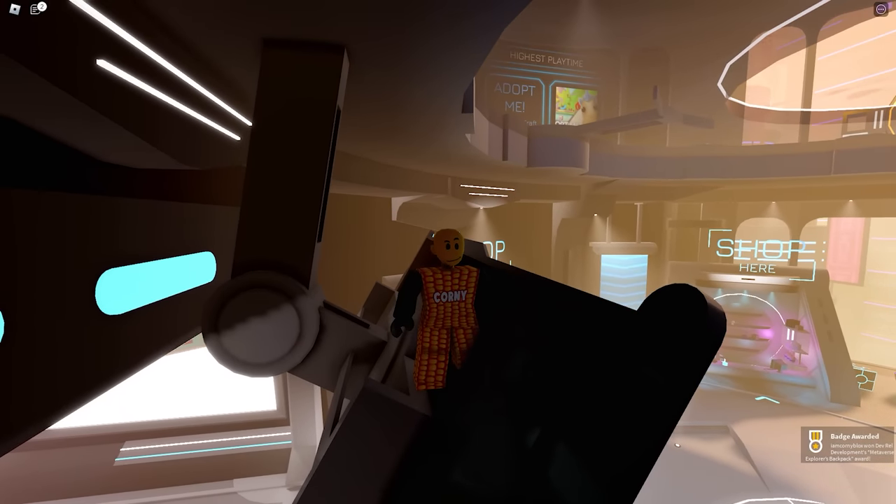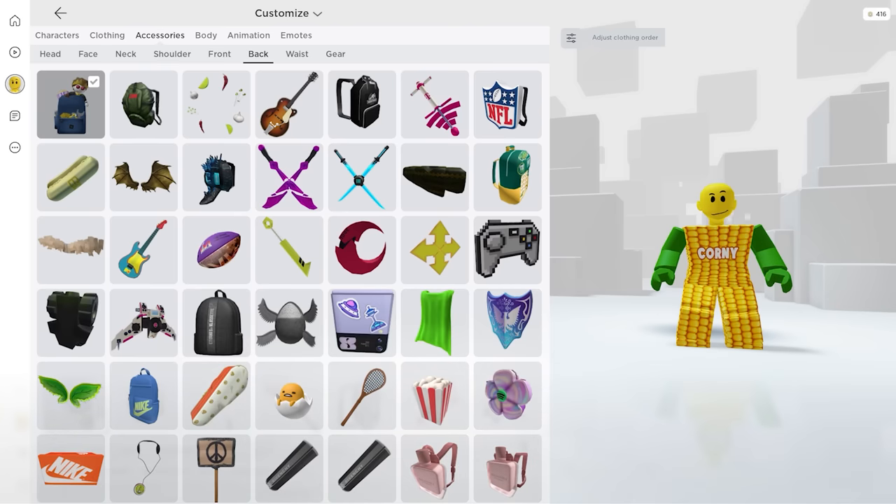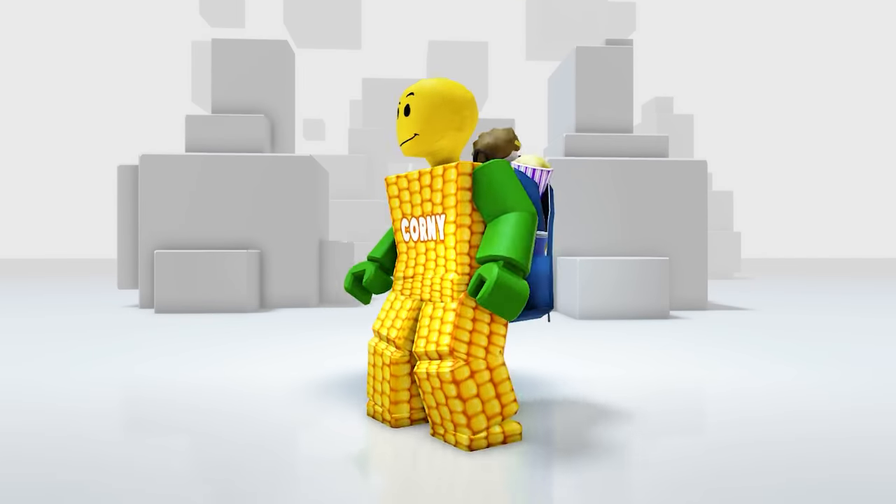Now let's check the item in our inventory. Here it is — it looks cute.